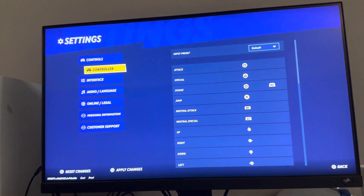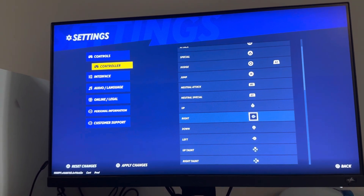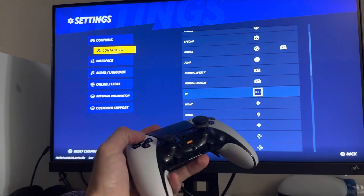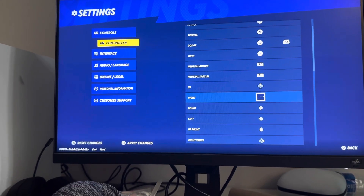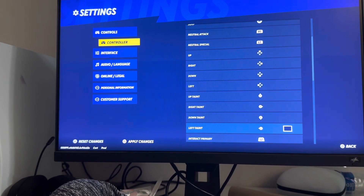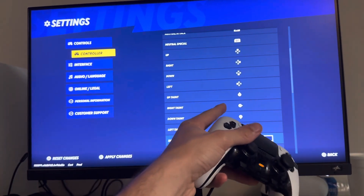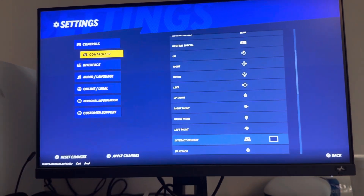The easiest way is to press Options, then Settings, and you're going to see here up, down, left, and right. You want to click here and then press up on your D-Pad, and just do this for all of them — right, down, left. What it's going to do is change your taunts to the left stick, so you press up and stuff for taunts and you move around with the D-Pad.